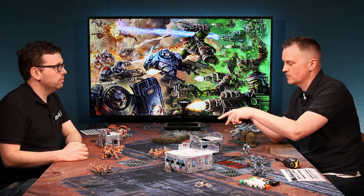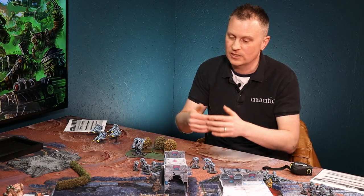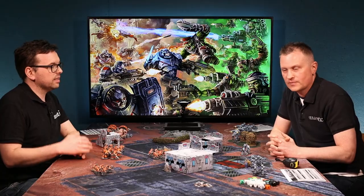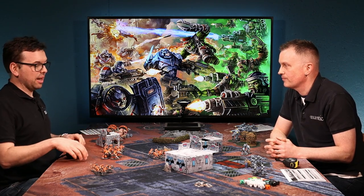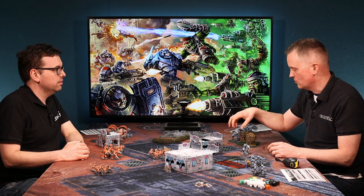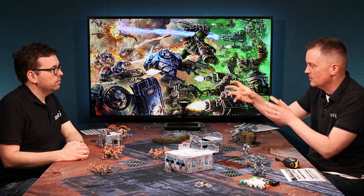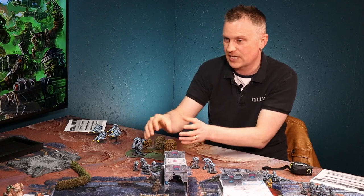Interestingly, even though we're using the leader for movement, your model placement does matter for being in cover or range to a unit. So while at first glance you might think 'what are the other models for?' - their placement does matter. But to speed things up, movement is done on the leaders. It's similar to Dead Zone with grids - saying they all move 6 or 12 inches makes it a lot quicker, then once you're there you position your models ready for the next actions.